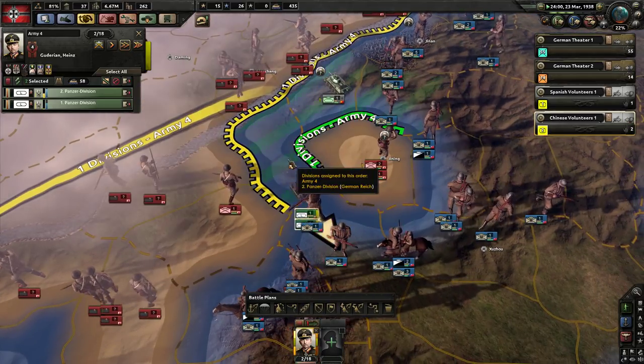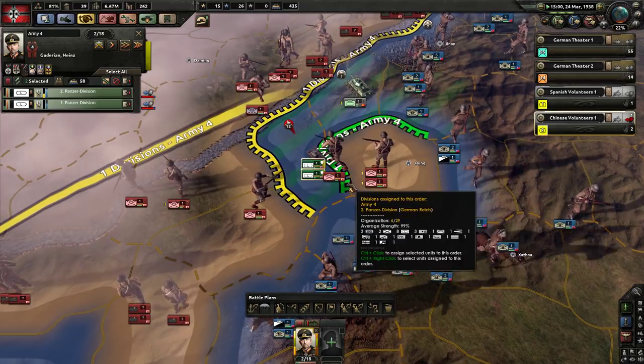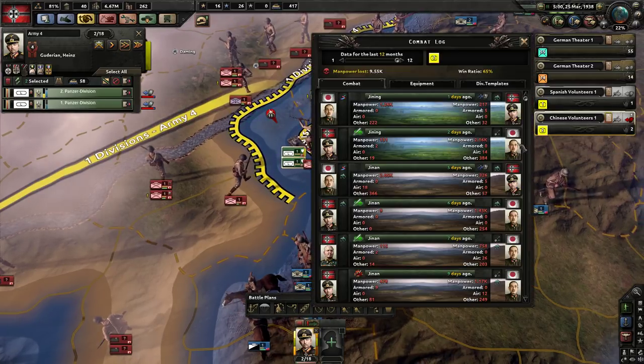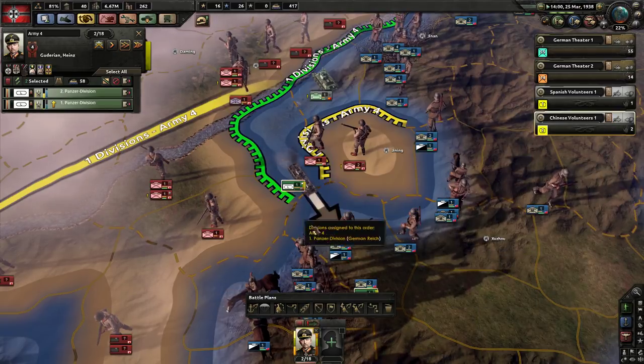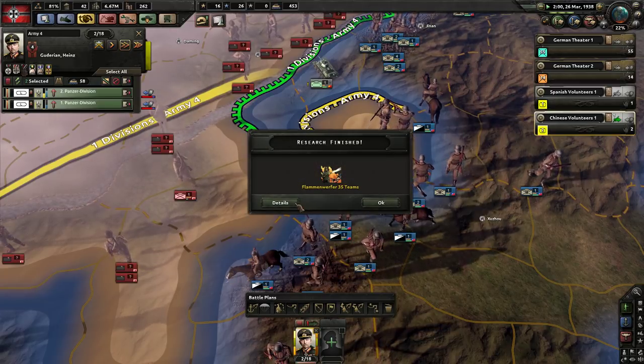Might be able to hold them here — get straight back in there. We're barely losing any guys in this. How many men are we actually losing? We did lose 200... no, wrong side. 300 men in that little defeat — that's not a tiny amount. But if we can take these guys out before they can close the pocket.